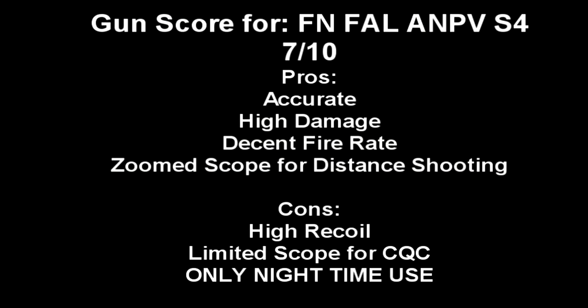The gun score for the FN-FAL ANPVS4: I give it a 7 out of 10. Just like its big brother the FN-FAL, it's accurate, high damage, decent fire rate, and has a zoomed scope for distance shooting — making targets at 100 meters plus much easier than with iron sights. Cons: high recoil, and obviously a giant scope means it's not great for CQC — you'd probably have to fire it from the hip. The biggest thing that detracts from the score is it's only useful at nighttime; this gun is pretty much a poor choice any other time of day.